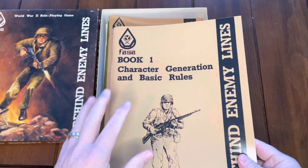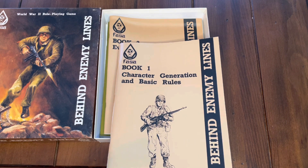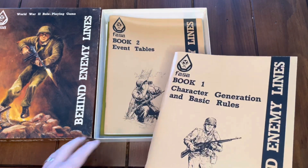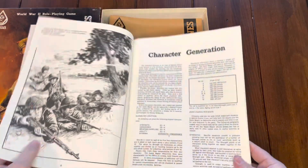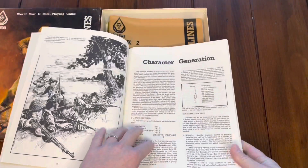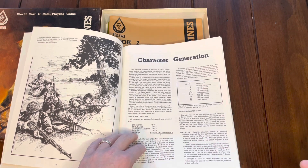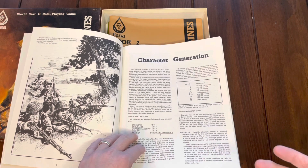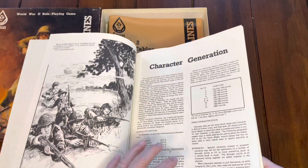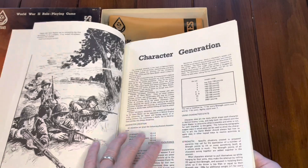The first book was character generation and basic rules. One of the interesting things about Behind Enemy Lines is you probably didn't want to get too attached to your characters, because combat was somewhat realistic — when you got hit, you died. That was a brutal aspect, but more akin to actual war. Character generation was really focused on combat: you have World War II soldiers, so it's physical attributes, combat skills, and commando mission needs — not a broad character like in Traveler going on galactic adventures.